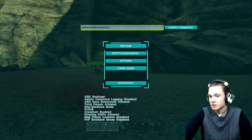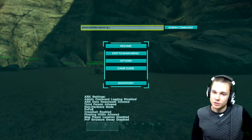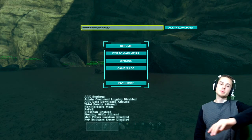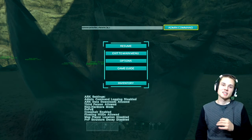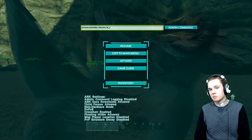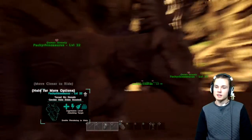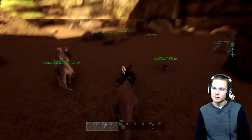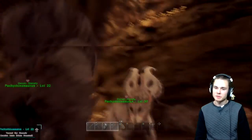I'm showing you here that it does work. Some people say it doesn't work — look, make sure you're spelling it right, because 100% of the time that is what the issue is. Admin command entered — see, it spawned in. Before I come out of this menu I'm gonna force tame it so that it's already mine. There we go — there's a Pachy Rhino for you. Pretty cool.